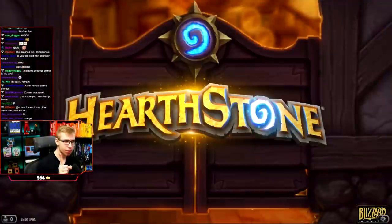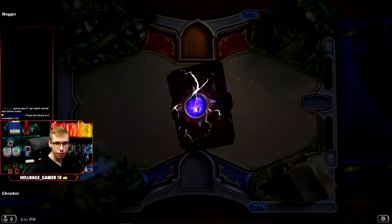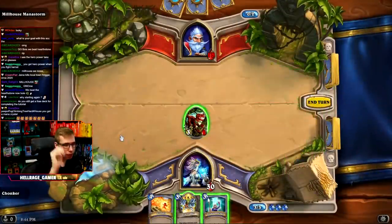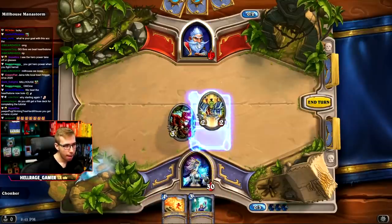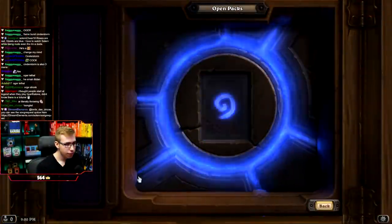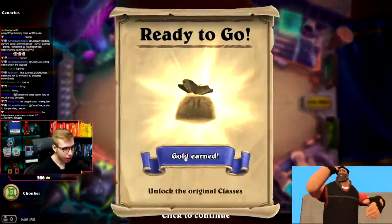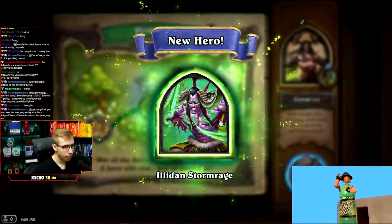After you've created your account and logged into Hearthstone for the first time, you'll be thrown into the tutorial, which you cannot skip. You will learn the basics of the game in these 15 minutes, and you have to go through this even if you already know how to play. Open your first pack and move on to the Demon Hunter Prologue, in the Ashes of Outland Adventure tab.